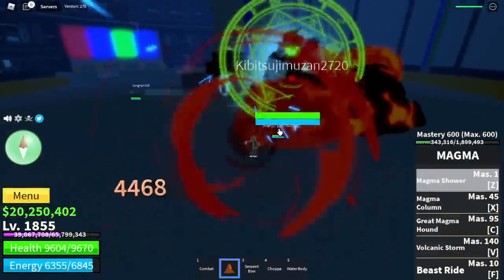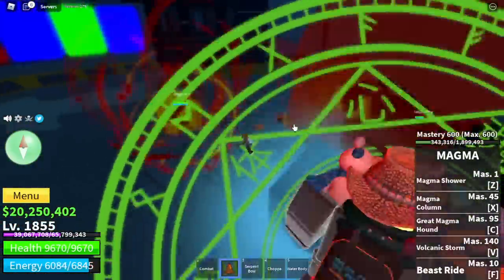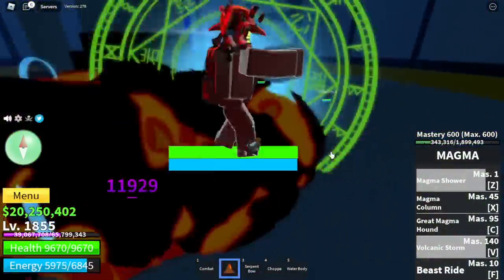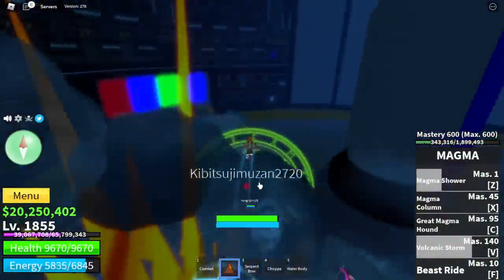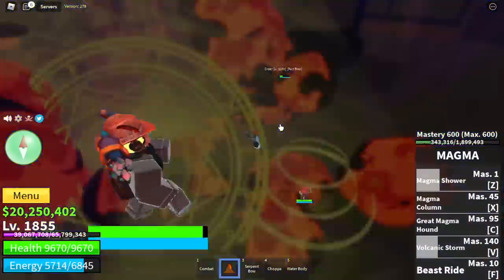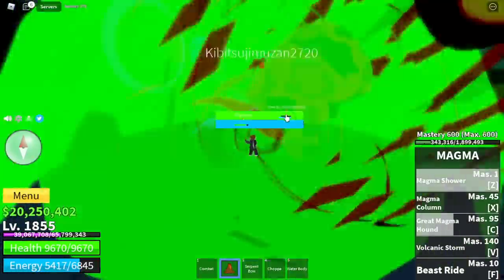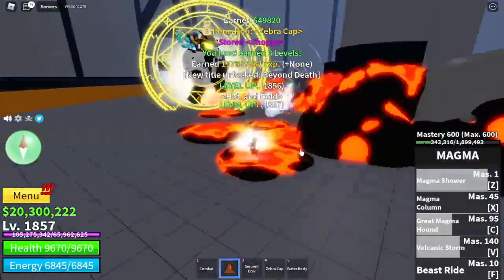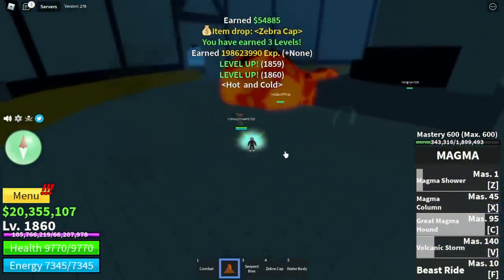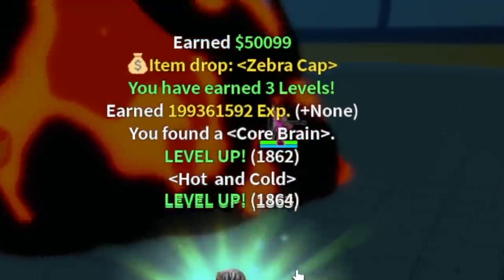Basing it on my experience, I was a little bit luckier compared to getting the Fist of Darkness with the Sea Beasts. I also had lots of friends to make grinding faster when defeating Coco. I only needed to defeat the raid boss three times to get the core brain.